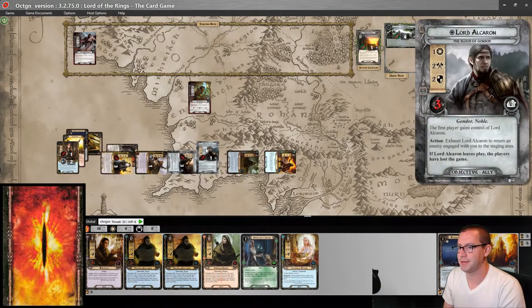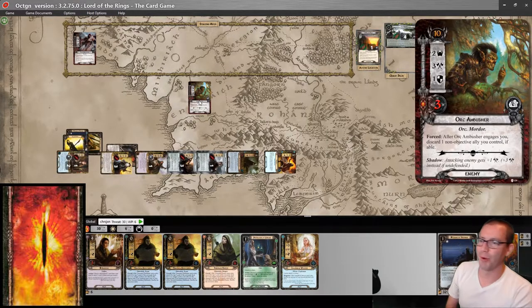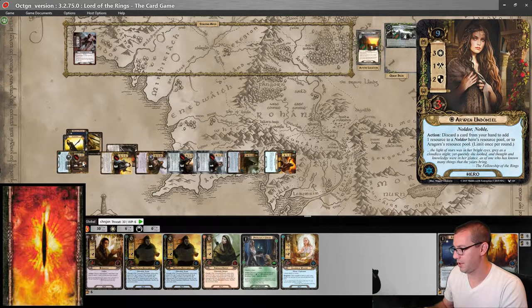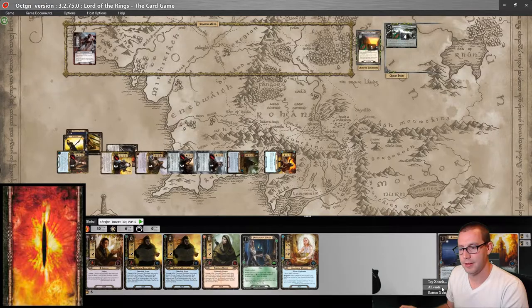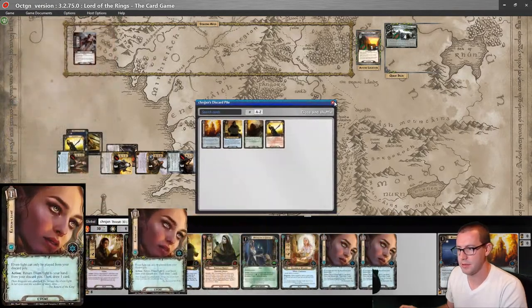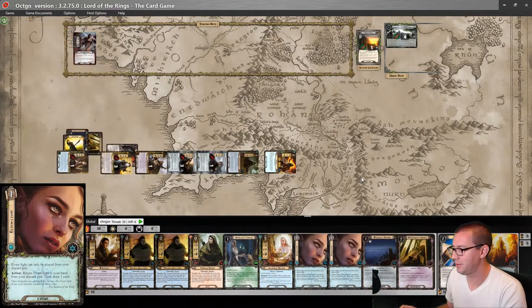Three, six, seven, eight, nine — more than enough to get rid of the Orc Ambusher. And I will draw two Elven Lights at the end of the combat phase. I don't need either of those cards, but that doesn't matter. Let's move on to the next round.